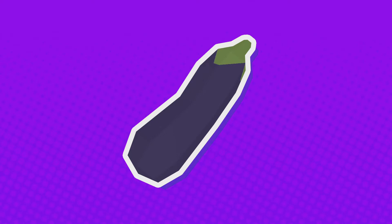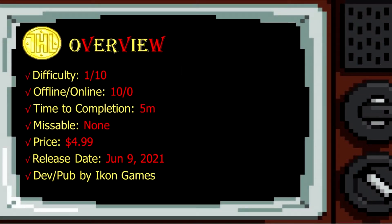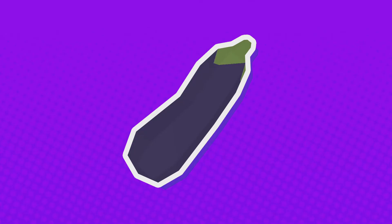Hey, it's Hengriya from the Hidden Levels here with an achievement walkthrough for P-Bus Farm. The game is developed and published by Icon Games, releases on June 9th 2021 for the price of $4.99 US dollars. We received a review code to create this content.